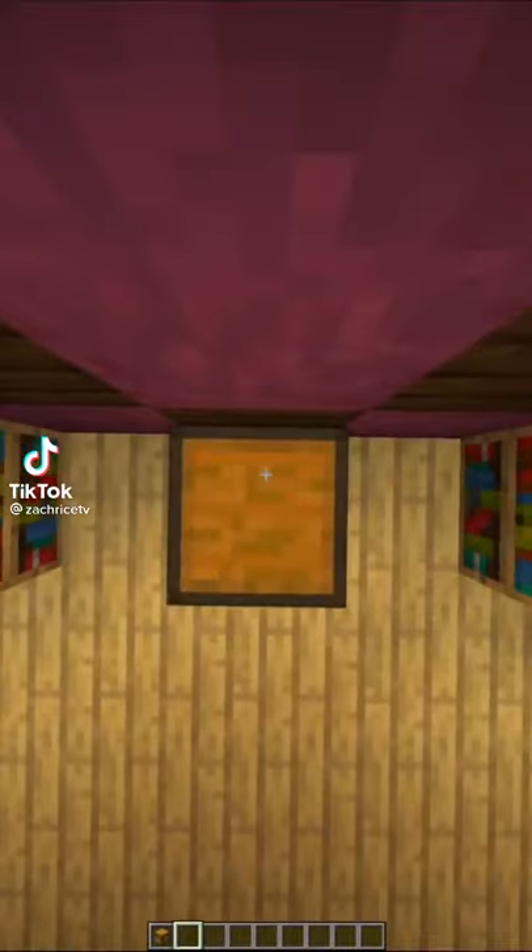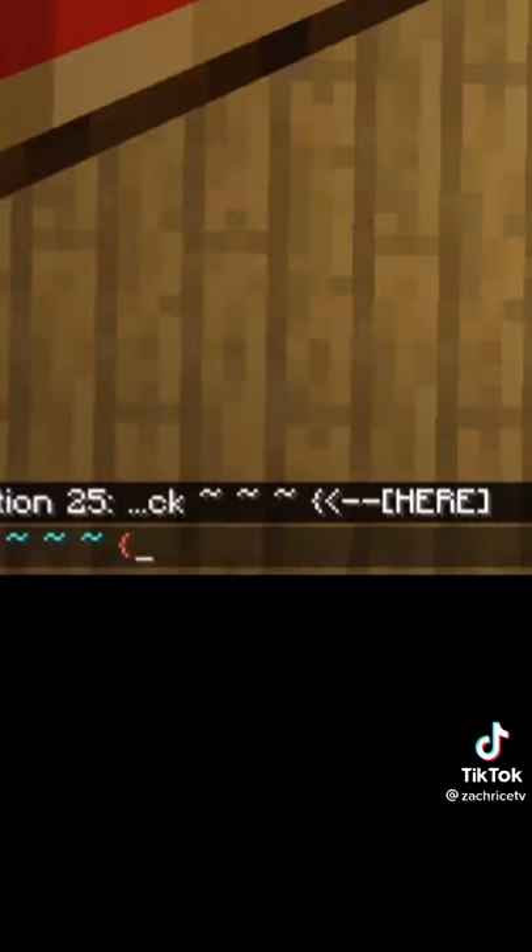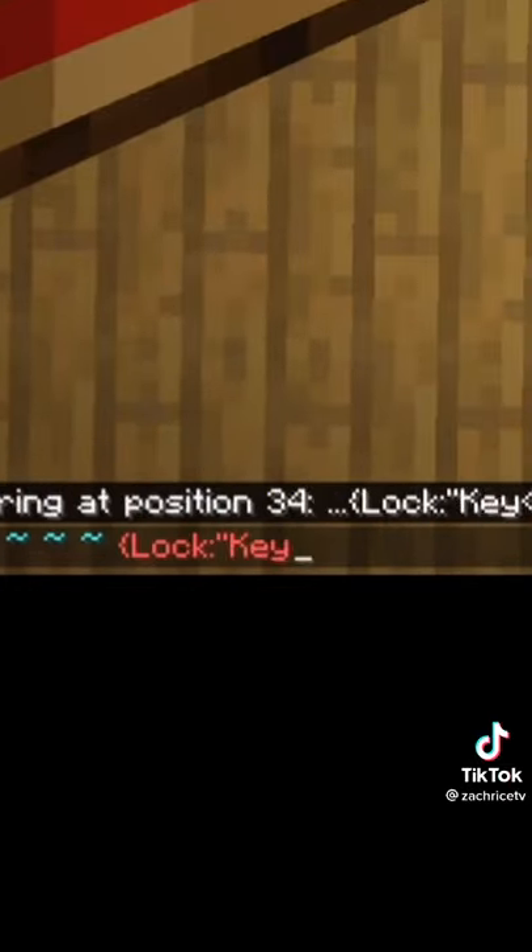How to lock a chest in Minecraft. Get on top of the chest you want to lock and smack that chat key, and enter this command: data merge block tilde tilde tilde lock key. And don't worry, it's pasted in the comments, because I know you're lazy.